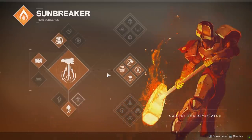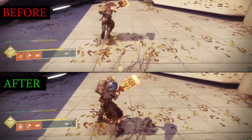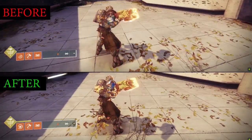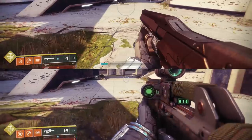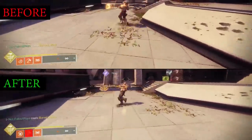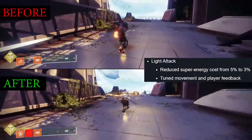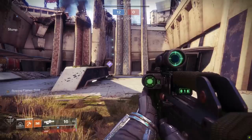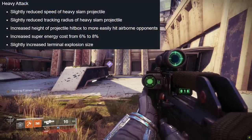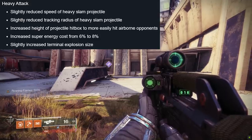Mainly because I've been spending almost all of my time on Middle Tree Sunbreaker, the Code of the Devastator. Let's go over the super, Burning Maul. Right off the bat, the super duration was improved by about 7 extra seconds if you're doing absolutely nothing — gives you more time to roam around looking for enemies. Light attack energy had its cost taken down from 5% to 3%, and they also tuned movement and player feedback. You can spin with your hammer more now — that is the takeaway. The big heavy ground pound had a couple of changes too, more of a mixture of buffs and nerfs — burfs, let's say.